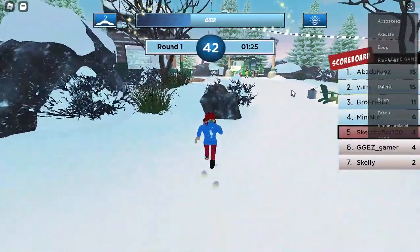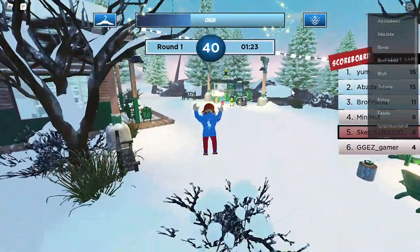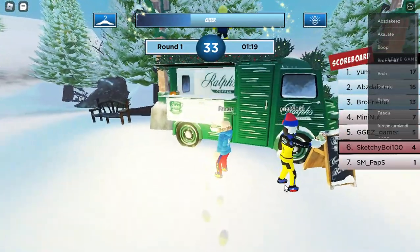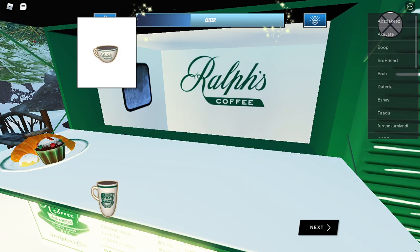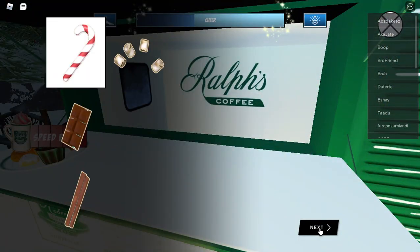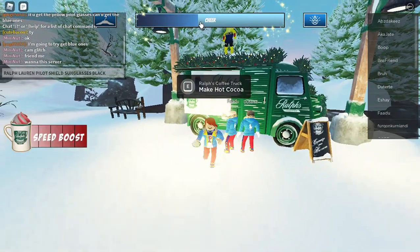We gotta go to the car one because it's a lot more faster than doing the minigames. Just click the inner keyboard, then click next — just spam click on it. As you can see my cheer is filling up pretty fast right now, so I'll see you in a few hours.